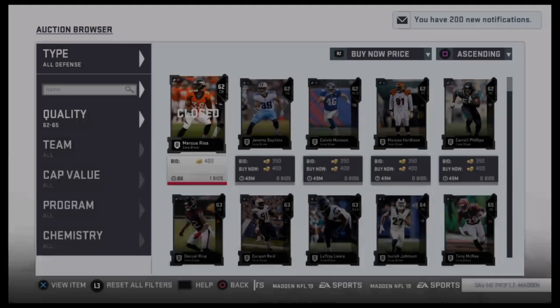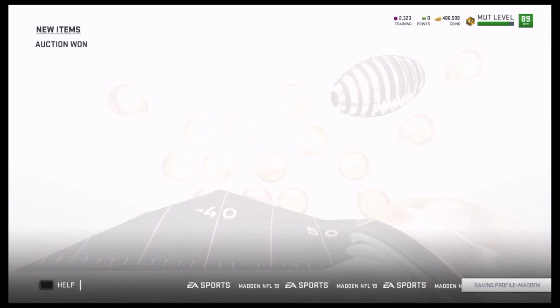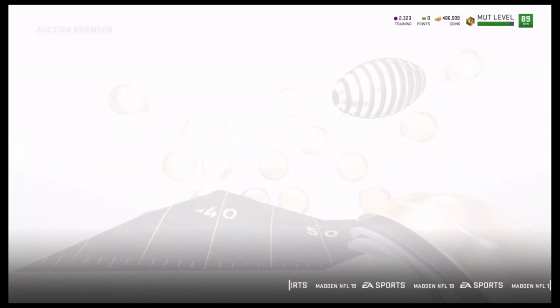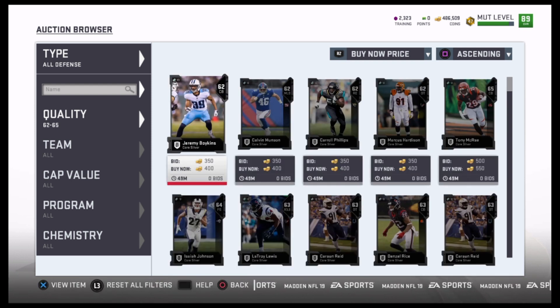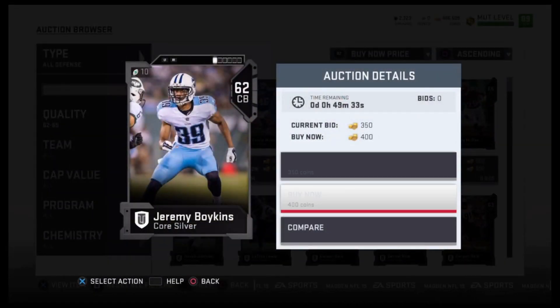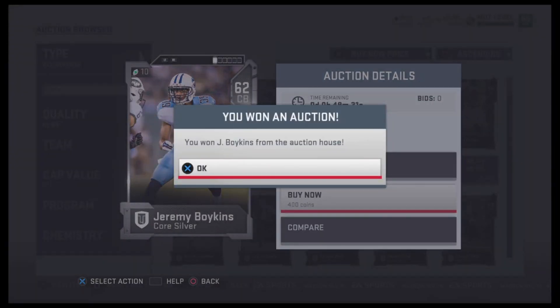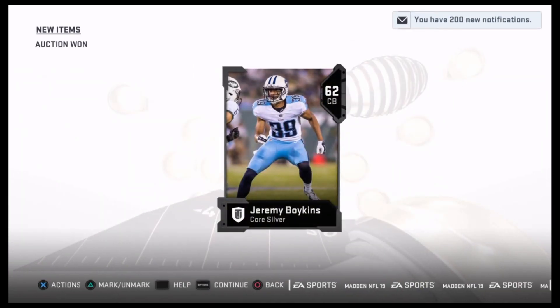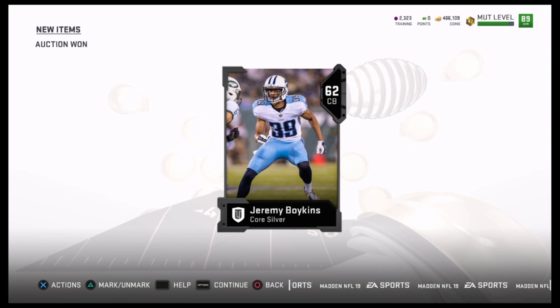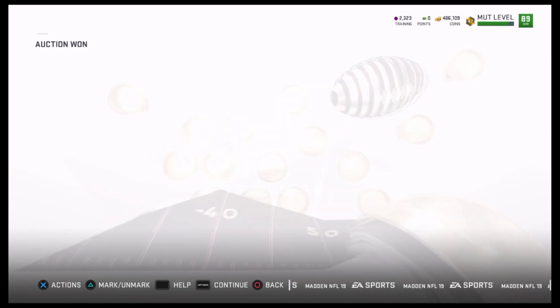You've had to snipe cheap power-up players, and you'll also have to snipe cheap cards to complete the silvers and golds. We're going to go through the 62s, position by position, all defense — because the 60 to 64s are going to be the cheapest. I'll spend like 400 on those just to speed through it. But once you start getting to the next couple levels of cards, you're going to have to find better deals.